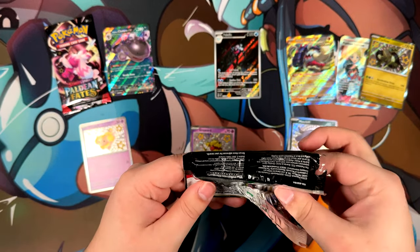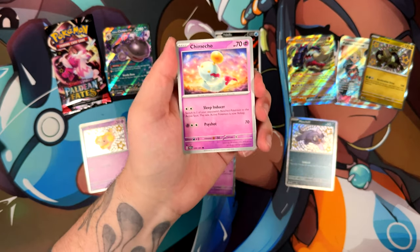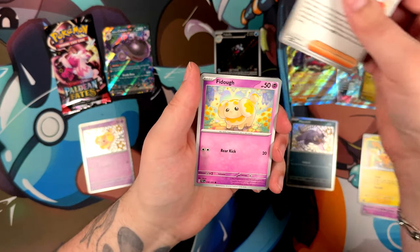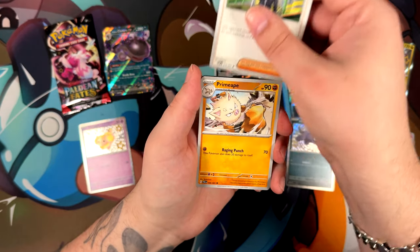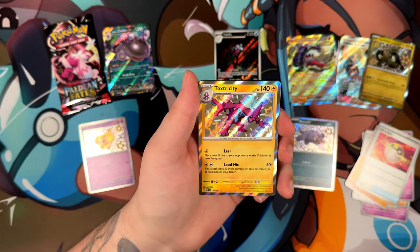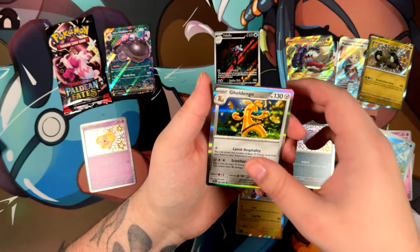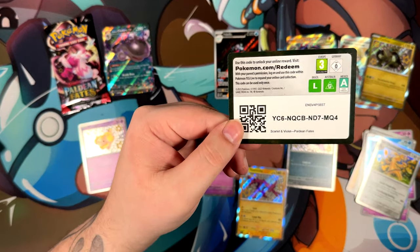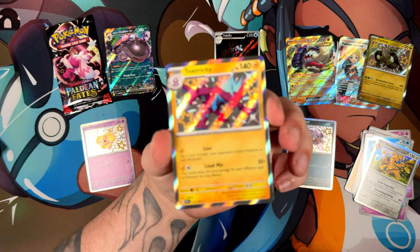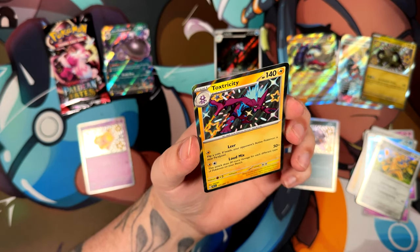Let's see if we can't pull a Special Illustration Rare. I'd go absolutely crazy if we pull one. We've got a Pikachu — very cute — another Paldean Student, Fido, a Clive, Prime Ape, Ultra Ball, a Toxicity, and a Baby Shiny — very, very good. Frigibax and a Goldengo. So far it's kind of confirmed: pull rates are pretty good for these tech sticker collections. Pretty, pretty good.